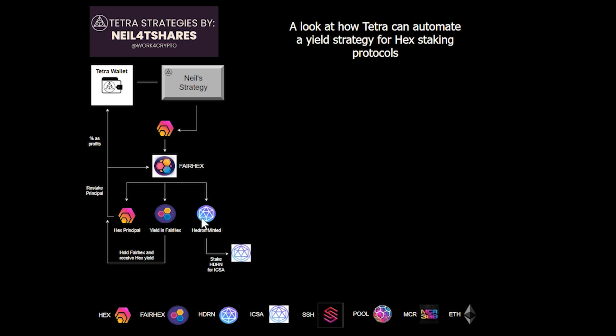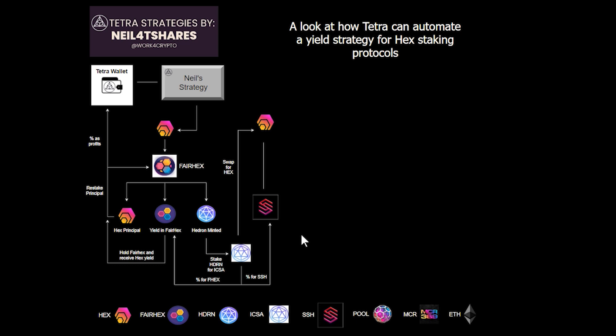When our Hedron is staked in the strategy, it will produce ICOSA. That ICOSA we will then use and sell for more Fairhex tokens and a portion for Superstake tokens, which when you hold these also generate HEX as yield. If you chose, you could also take a portion of this ICOSA and swap for HEX directly, if you need the HEX immediately for your next portion of HEX in the strategy.